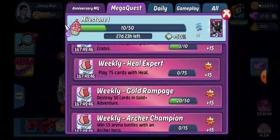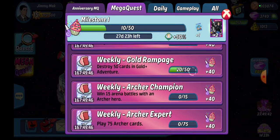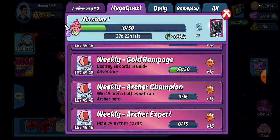Next on the list: destroy 50 cards in gold adventure. As long as you are playing adventure at gold level or higher, it doesn't matter which chapter — just has to be at least gold. It goes bronze, silver, gold, and then onyx. All of mine are on onyx. They just added archer and futurama as new chapters, so that's extra chapters you can play as long as they're at the gold level.